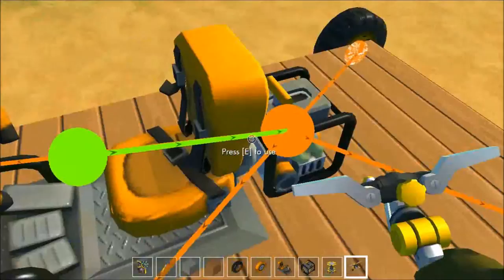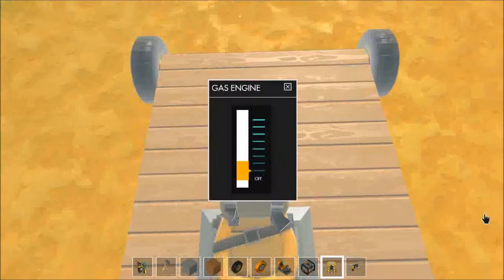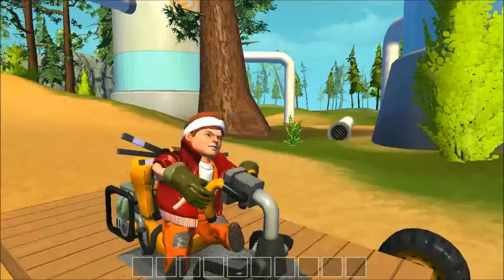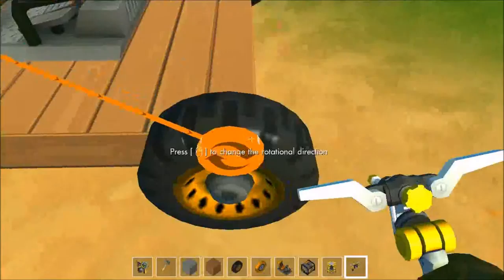So let's hop in the drive seat. There's a problem — we need to turn the engine up to full power. Let's just try... we seem to be spinning around in circles a bit. That's kind of a major problem, so we need to fix that.